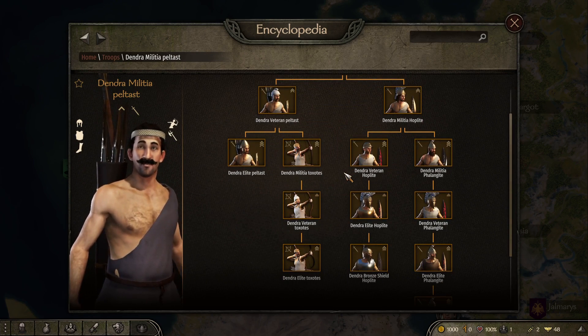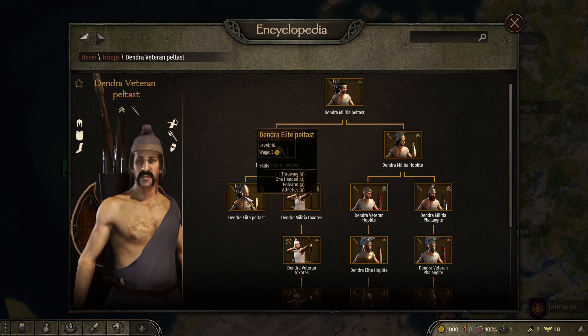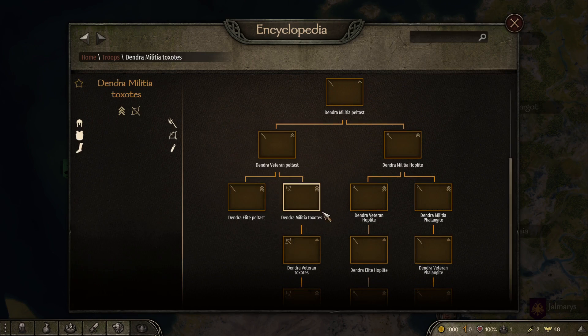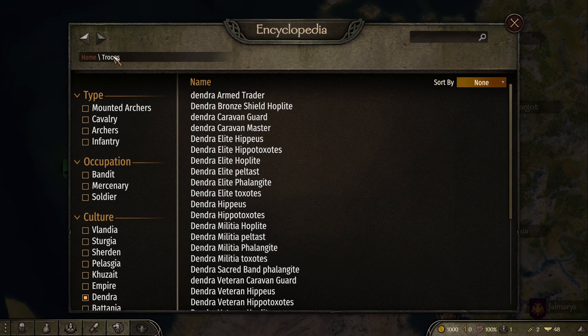Taking a look at the third faction, again it's similar to the other ones — it is basically a copy and paste of the three troop trees. What I think they've done is created three different cultures that have the same troops but with different names. I suppose it's to split the three factions with their own culture — that seems to be the design behind it.